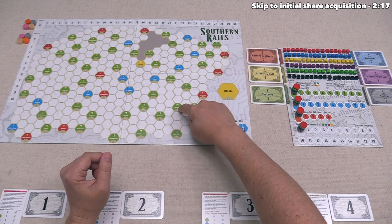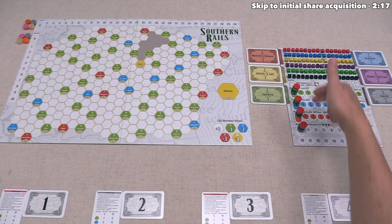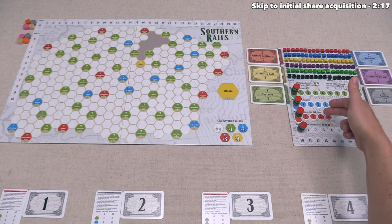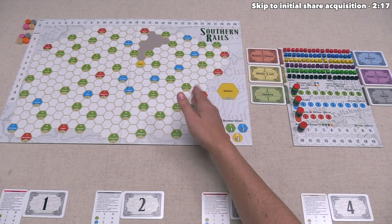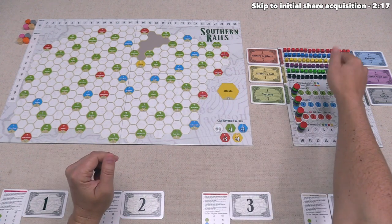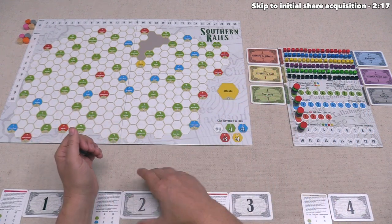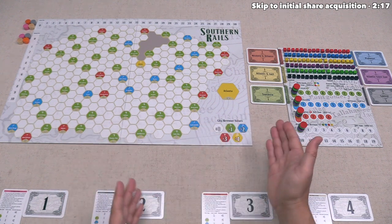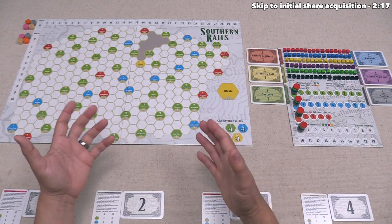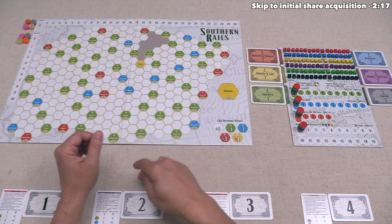If that cube goes down onto one of these colored cities, then the income for that city is going to go up, tracked down here, and then you also advance the disc for the associated city type on these tracks. These tracks are an ongoing indication of how many green, blue, and red cities each railroad company is in, and the overall income that railroad company is currently pulling. At the end of a turn where the tenth cube from one of these railroad companies has been taken, we will go into a scoring where players will get victory points for the shares they have, based on whether those companies are the best at any of these tracks. If there is a tie for being the best, then no one gets the points.